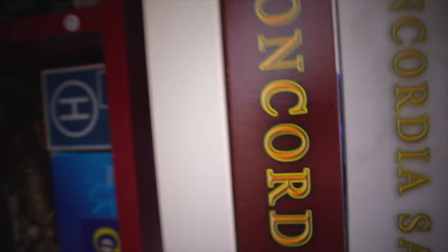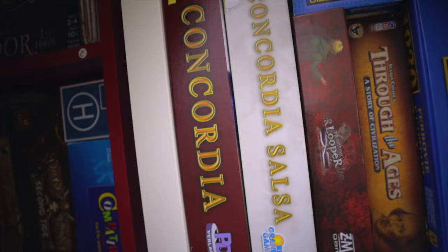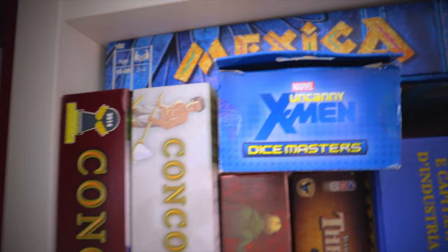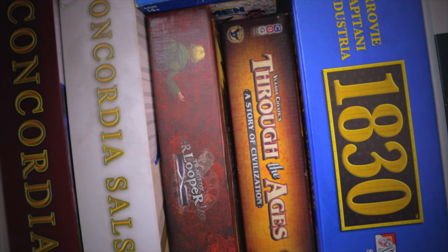We've got Concordia and Concordia Salsa — all the maps are in there apart from the Venus maps. This is Matt Gertz's masterpiece, can't recommend it highly enough — get out there and play it. Tragedy Looper I picked up a while ago but it's been sitting there because it's meant to be quite complex. Dice Masters we've never played — it seemed complex and we were going through our anti-Eric Lang period. Through the Ages we've never been able to get to the table either.